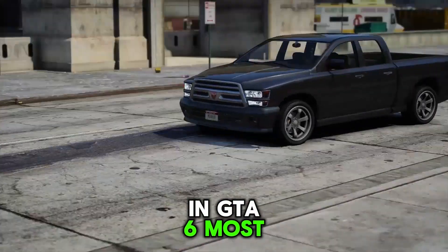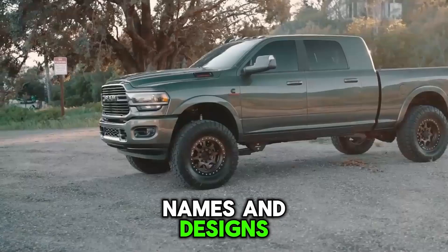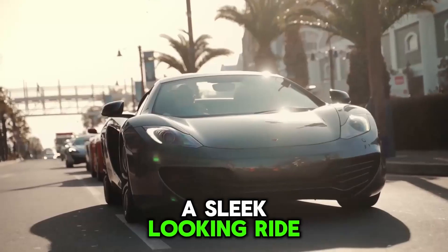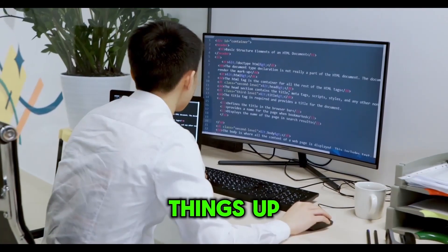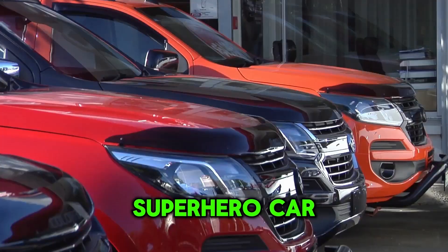In GTA 6, most of the cars are made up. They look like real ones, but have made-up names and designs to avoid any legal problems. When you hop into a sleek-looking ride, it might remind you of a real car you've seen before, but it's like a cool disguise. The game creators change things up a bit so they don't get into trouble with the real car companies — it's like having a superhero car in disguise.